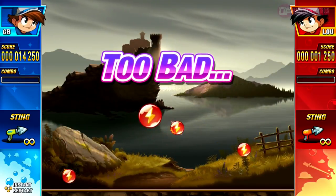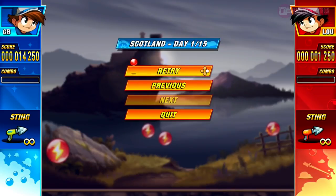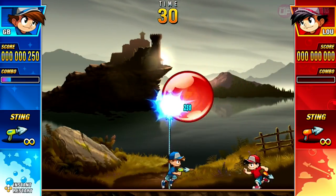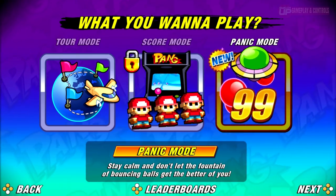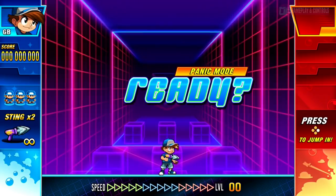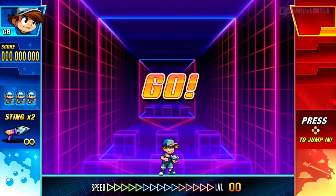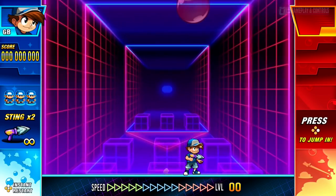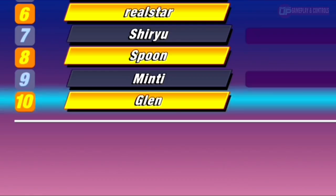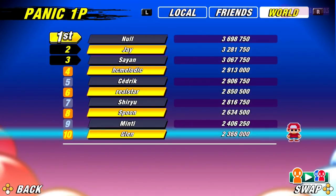As well as tour mode, there are two other modes available. These are score mode, which is unlocked after successfully completing the tour mode, and panic mode. Panic mode is a survival mode of sorts, which sees you given three lives in which to rack up the highest score possible whilst attempting to reach level 99. These scores will then be posted to the online leaderboard, of which I am currently in the top 10 as per the time of this video, and this mode is great fun and insanely addictive.